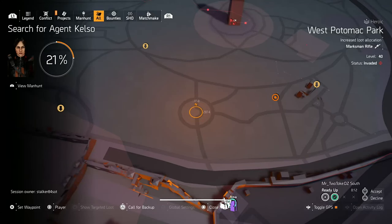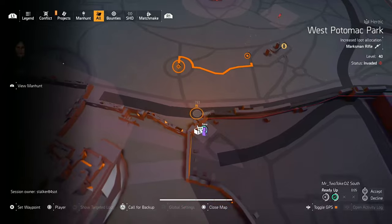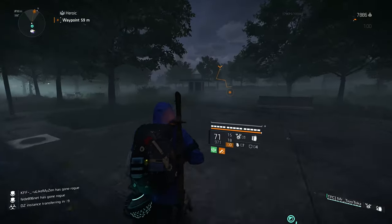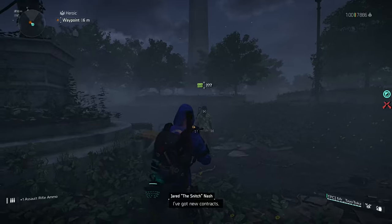This is the location I was talking about. Fast travel to this checkpoint of DZ South, walk in a straight line towards the square, and there you will probably find the snitch. Good luck and thank you for watching.